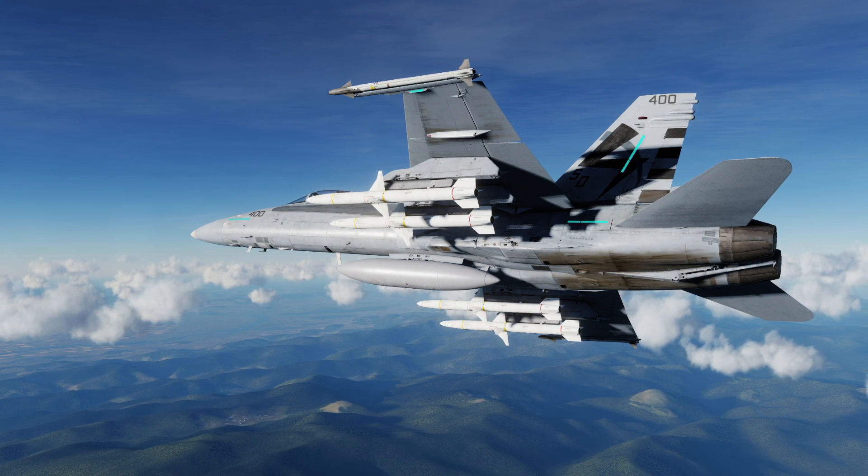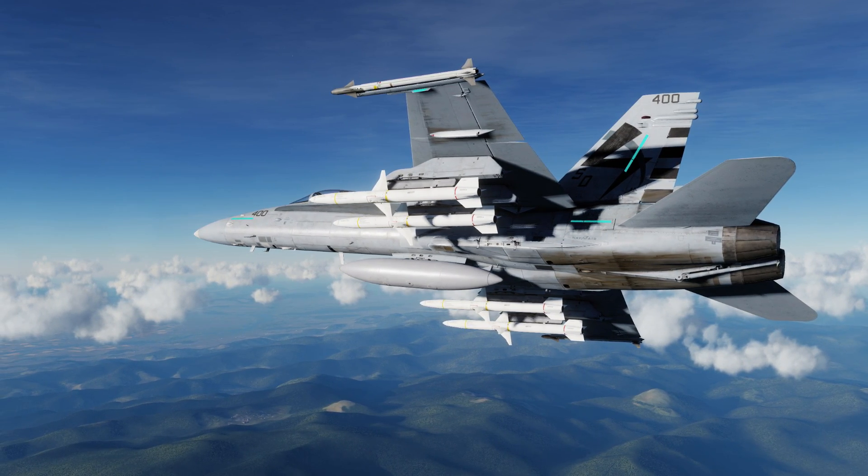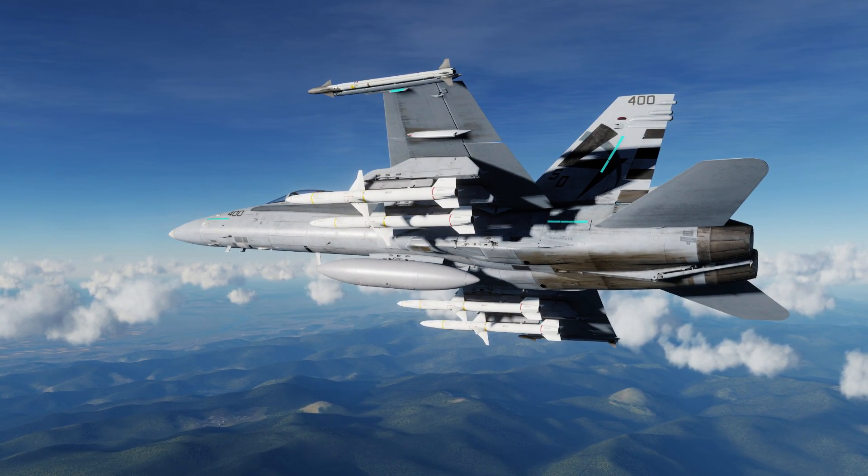The AGM-88C HARM is an anti-radiation missile, meaning that it seeks out and homes in on the radar energy from ground-based radars, namely SAMs and radar-directed AAA.